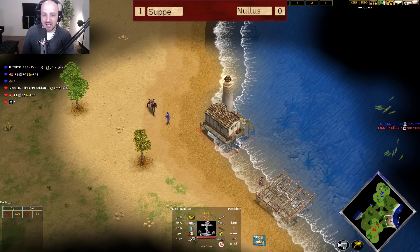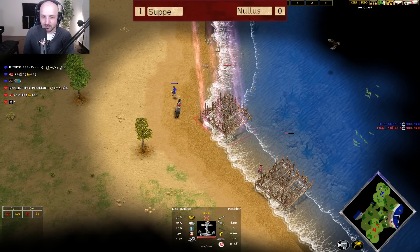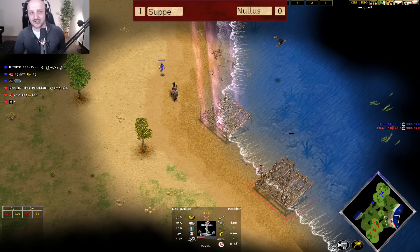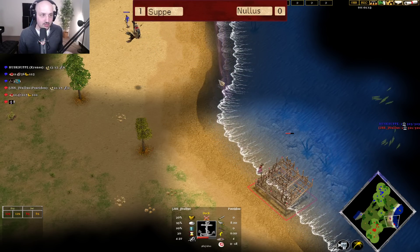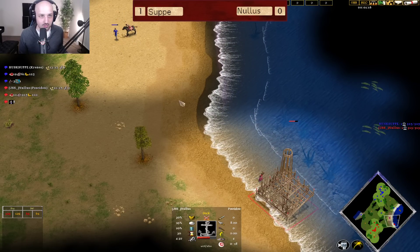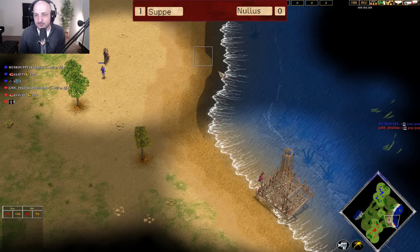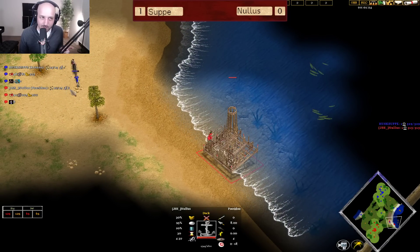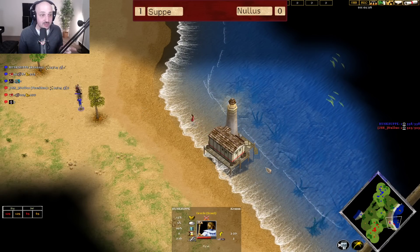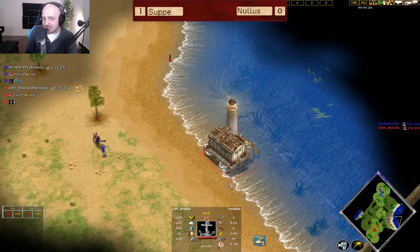Lots of different options, as we do see the dock coming through here. Already a second dock coming up for Nullus. He plays around that deconstruction absolutely perfectly. This is kind of what I say is the way to do it, because in reality, so long as you put the dock in front and then put the dock behind, you're always going to be okay here. The problem happens when the Kronos player is smart, wises up to this sort of play.